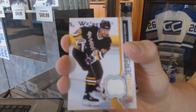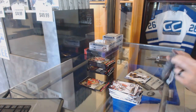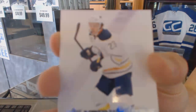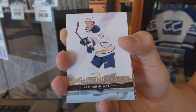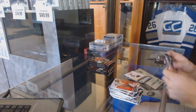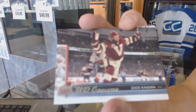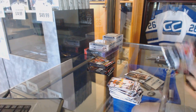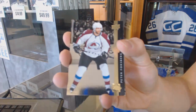Upper Deck Game Jersey Marcus Naslin. Young Guns Sam Reinhardt — really good box. Canvas Zach Kassian. Shining Stars Peter Forsberg.